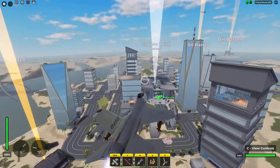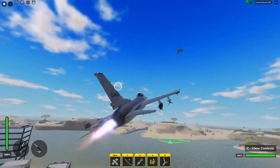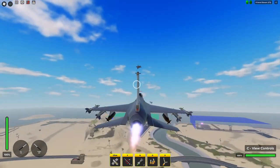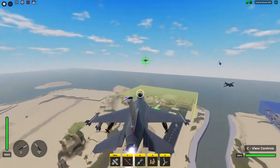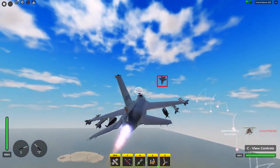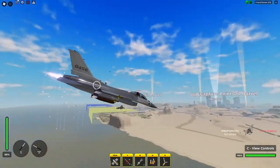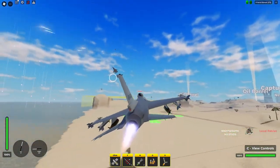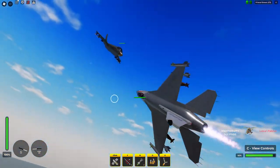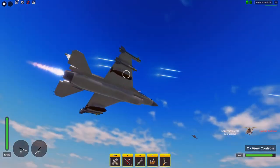For the most part these new plane physics seem much better than before, and I can actually turn with my high FPS, though it's still a little hard to aim. I actually did a flip right there — that's crazy. You can go upside down now, which is kind of cool.